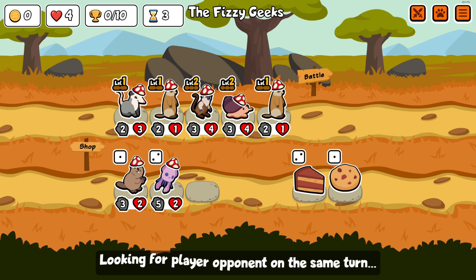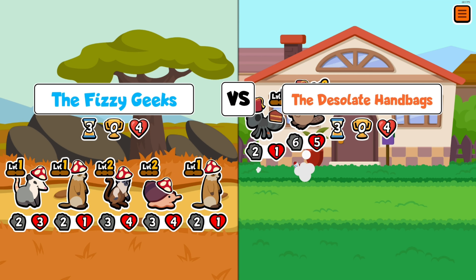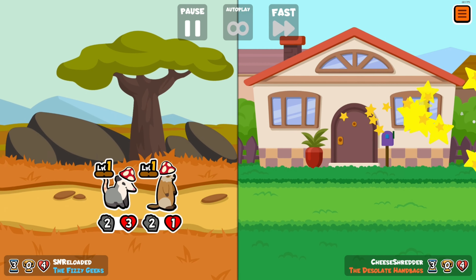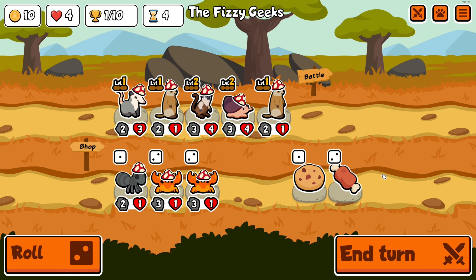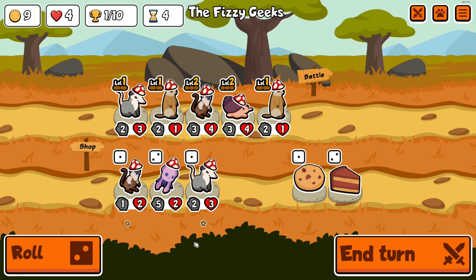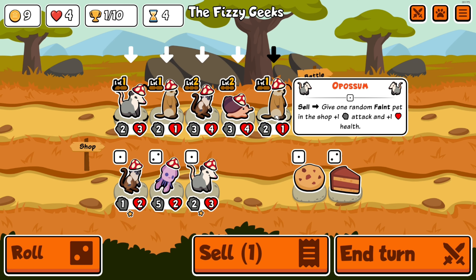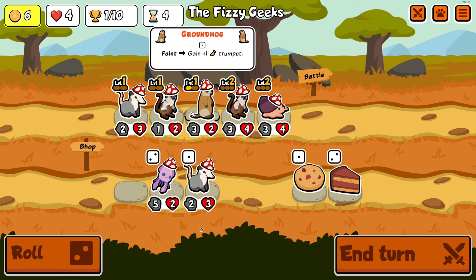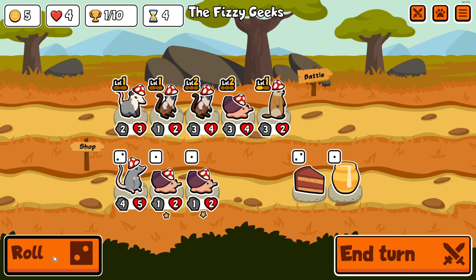Basically turn one I saw those pied tamarins and it's like yeah, we're going to go for the pied tamarin achievement because it's part of the weekly. It won't be the first time I got the pied tamarin to level three. I went with the possum because nothing super interesting, and started up another pied tamarin for leveling up.